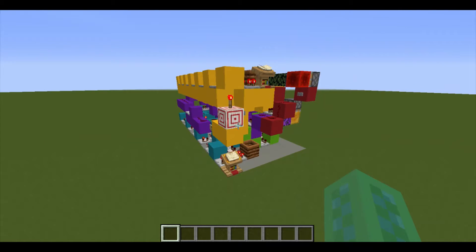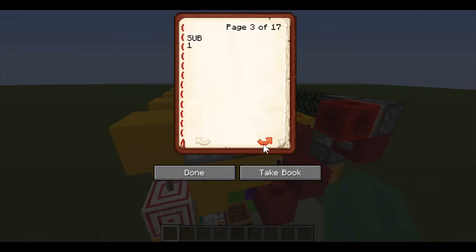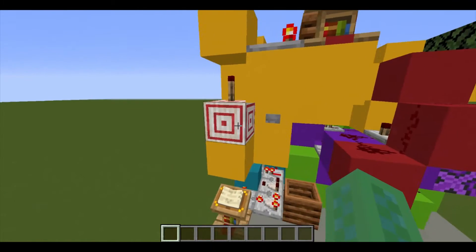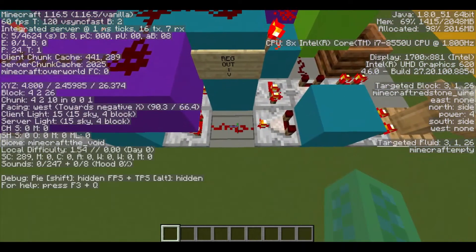Let me show you how to add two numbers together with this computer. The first thing we're going to do is send a number to the register, so let's make that number 4. Then we press this button to execute that command, and you'll see that this piece of redstone here now has a power of 4.